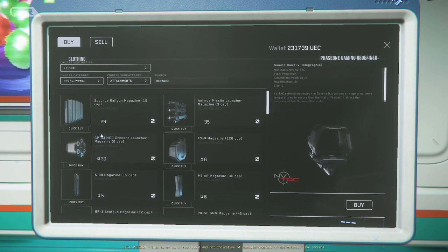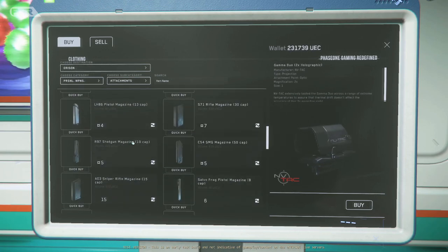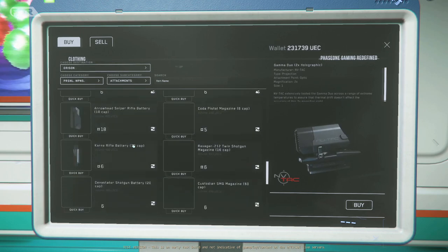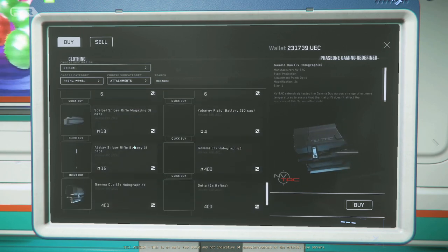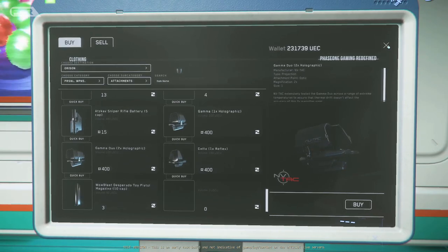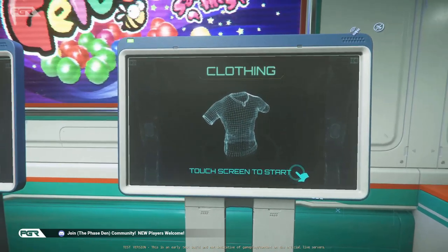The Saber is a good ship for bounty hunting if you're brand new to the game. But even if you want to get into bounty hunting specifically, I would still recommend the Drake Cutter. So why would I say the Drake Cutter?